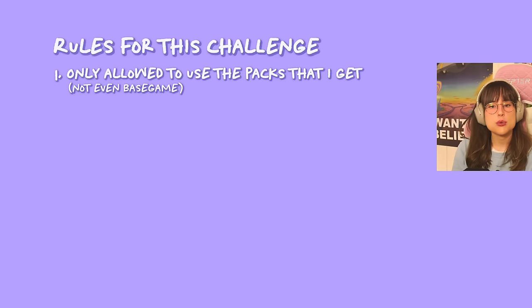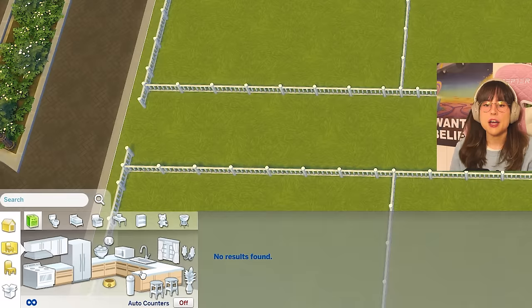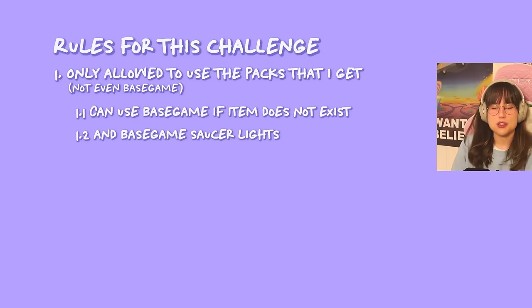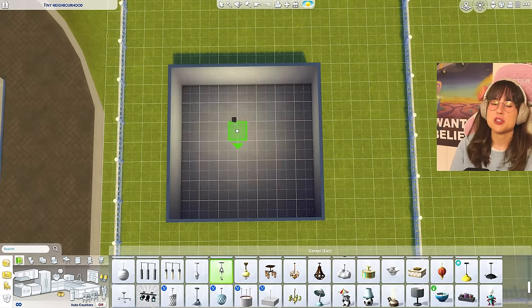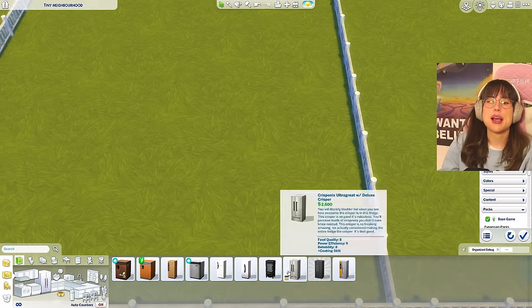The rules are: I can only use the packs given by the generator — not even base game — unless an item literally doesn't exist in those packs. I am allowed to use sauce lights so we can see what's on screen, and I'm allowed one veto per build, for example swapping a bad fridge for a base game one. This is part three and there will be a part four, because it's exam season and I need to split the video.